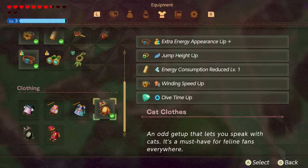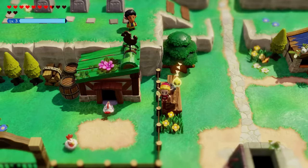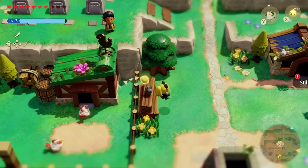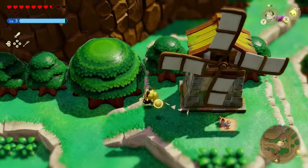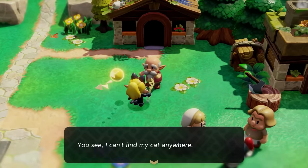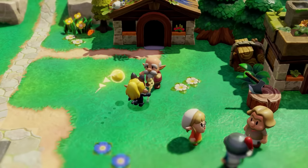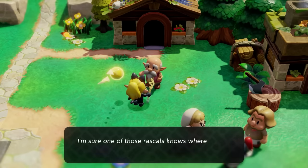The next outfit we're going to talk about is the Cat Clothes — the standard brown one — and it's the same type as the Black Cat Clothes. What I didn't mention before is that cat clothing allows you to actually communicate with cats in the game, which is ridiculous. There are so many cats, so please let me know in the comments if you went around the world and found any interesting dialogue from a cat. It's really cool to see that the developers accounted for the fact that you might already be wearing a cat outfit from the amiibo when you start this quest.